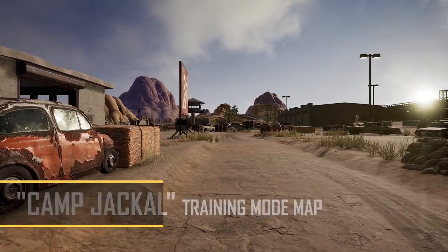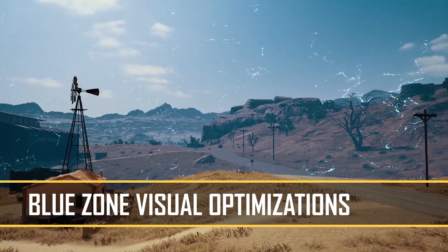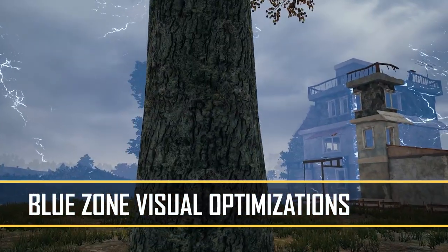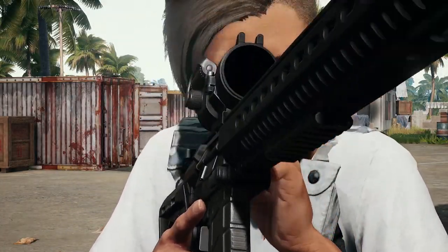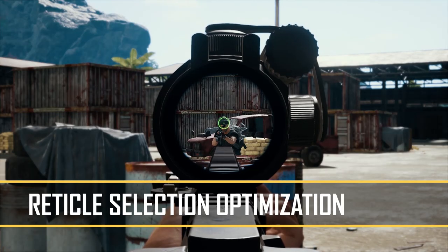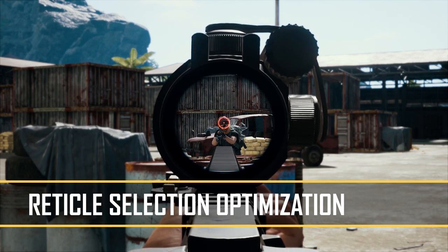Based on your feedback, we've toned down the recent visuals of the blue zone. It should now be a lot easier to see what's happening outside the zone, especially during certain weather conditions. Changing the reticle display on your scopes should now be a little bit more convenient, as page up and page down will now cycle through options in a loop instead of stopping at the end of the options.